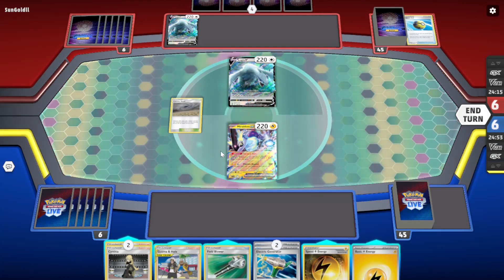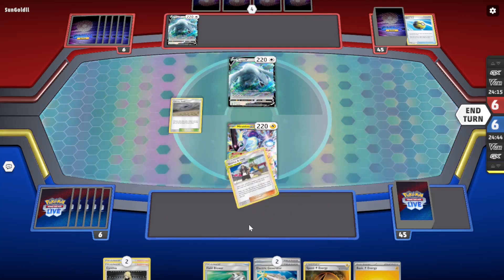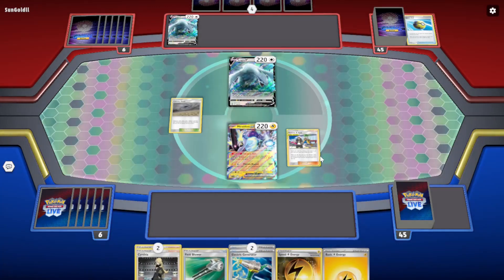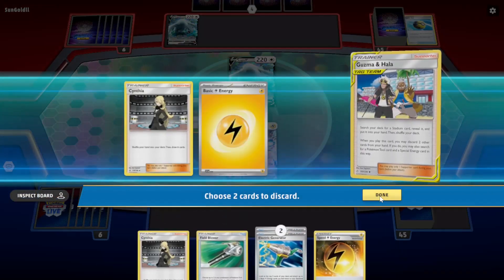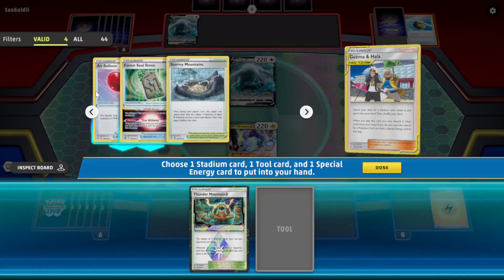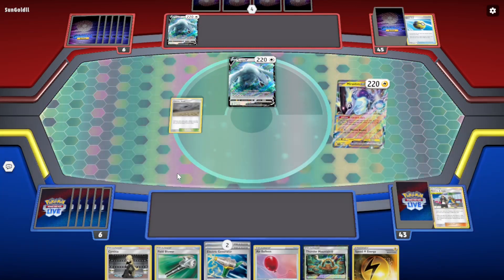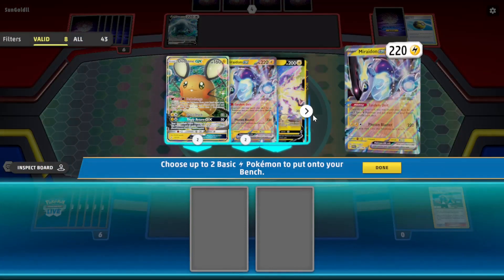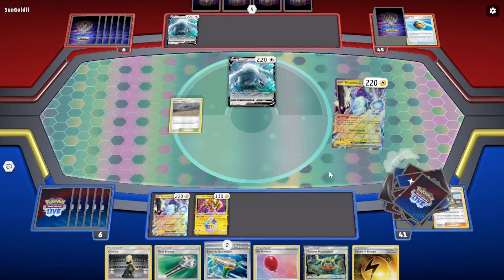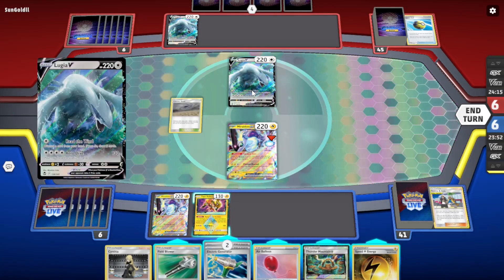Now we're playing against Lugia. I have a pretty good hand — we've got two Electricity Generators and Guzma, so that'll get us a lot of what we need. Get rid of Cynthia and a Lightning Energy to get it in the discard for Tapu Koko Prism Star. Then we'll grab another Miraiadon, then Tapu Koko. Could actually use Vikavolt V in this matchup as well for the item lock KO — that would be pretty good.